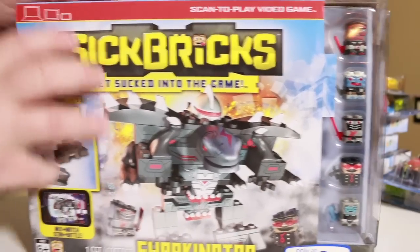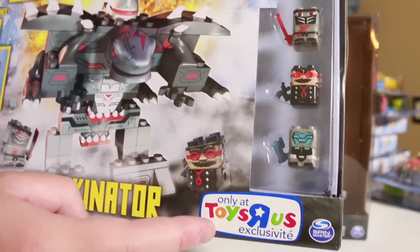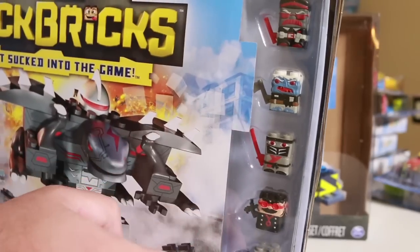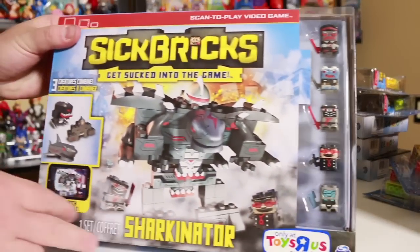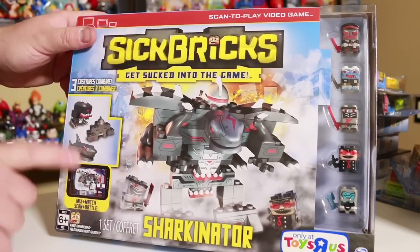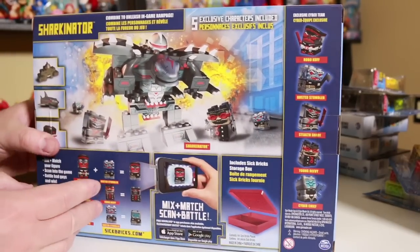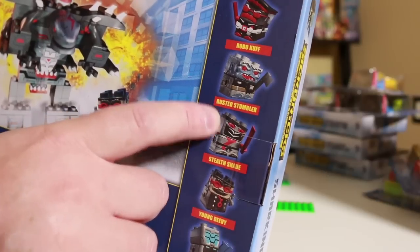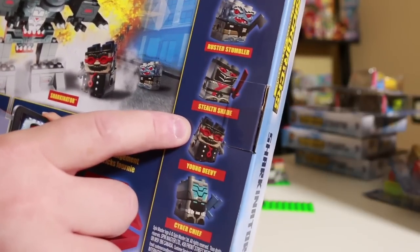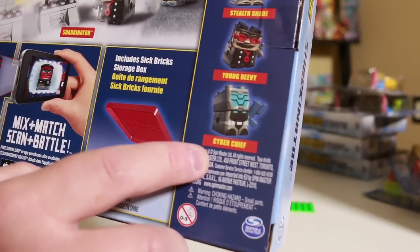Most recently, I picked up the Toys R Us exclusive Sharkinator. Here's the Toys R Us exclusive. This comes with 5 different figures, too, and they look like they're more on the evil side from what I can tell. I haven't opened this yet, but you can see there's 3 different configurations in here. It'll be interesting to beam this into the game. This one comes with Robocuff, Busted Stumbler, Stealth Shade, Young Devi, and Cyber Chief.